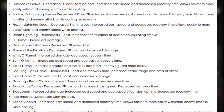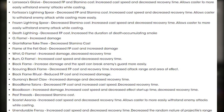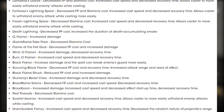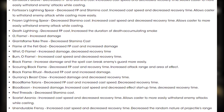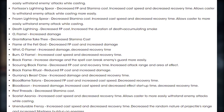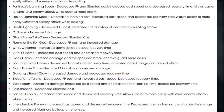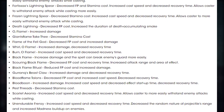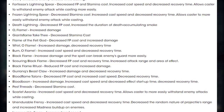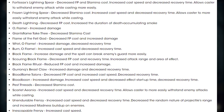Scourge Black Flame: decreased FP cost and recovery time, increased attack range and area of effect. Black Flame Ritual: reduced FP cost and increased damage. Garanx Beast Claw: increased damage and decreased recovery time. Blood Flame Talons: decreased FP cost, increased cast speed, and decreased recovery time. Blood Boon: increased damage, increased cast speed, decreased effect start-up time, and decreased recovery time.